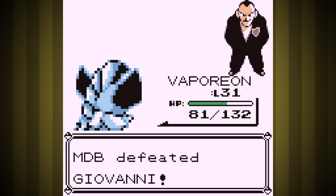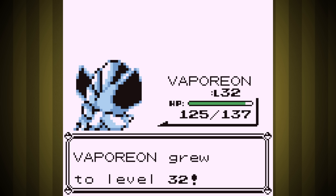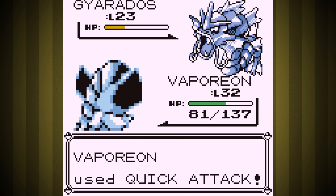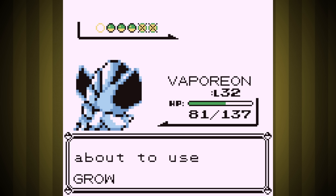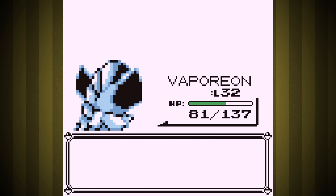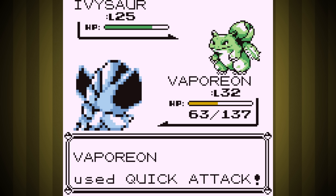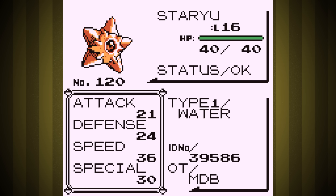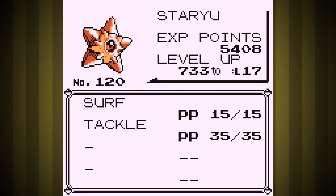Giovanni was super easy as expected. I had to grind Vaporeon to level 31 so it could learn Water Gun because I forgot to pick up the TM earlier, but it was able to win the whole fight easily. Next is the Pokemon Tower rival fight, and like usual this was an easy one. We almost won the entire fight just with Vaporeon, but I had to switch to Wartortle when Ivysaur used Leech Seed to avoid him healing back up. His Vine Whips were hardly doing anything to us though, so we really couldn't have lost. Now that we have the Super Rod, I went ahead and fished around to catch three new members of the team: Shellder, Staryu, and Slowpoke.